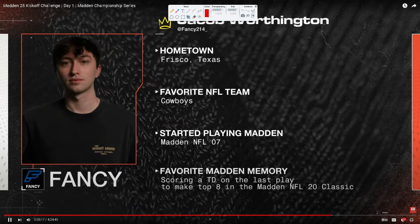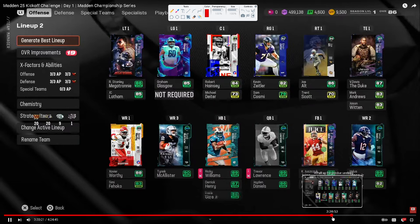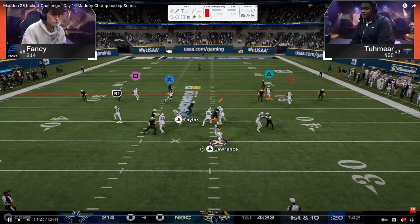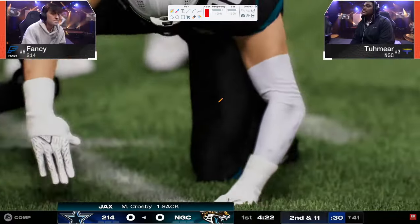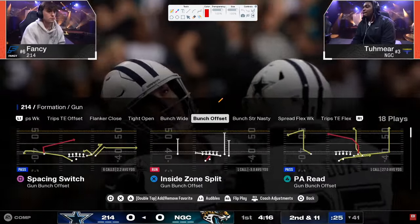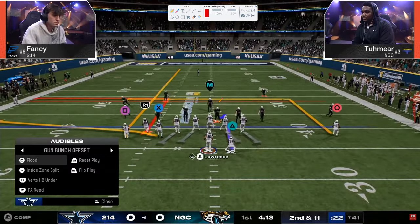Coming into this tournament, I think this is Tamir's first live event, and he's going to be in U-trips. Fancy is going to be in the Colts book starting on offense, and Tamir is going to be in the 3-3 Cub defense. I've got 3-3 Cub, Dollar, and Colts offensive and defensive e-books on our school community if you guys want to check that out.